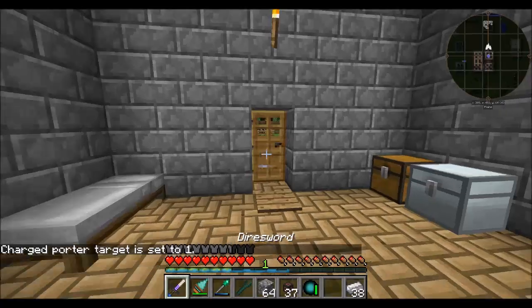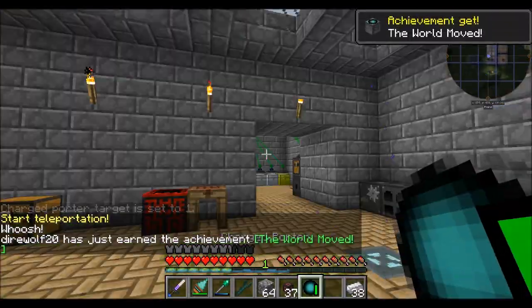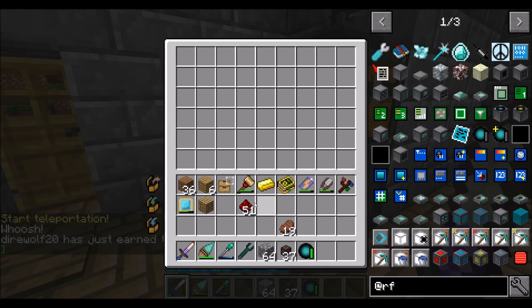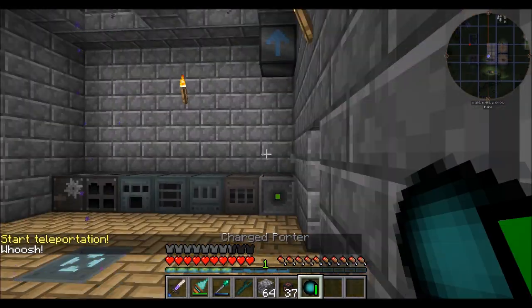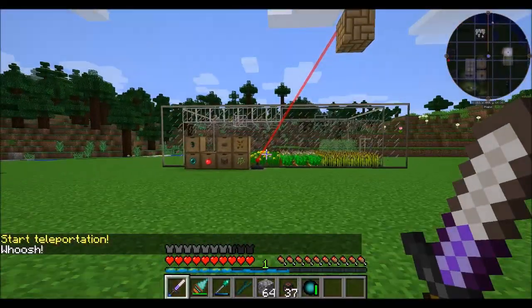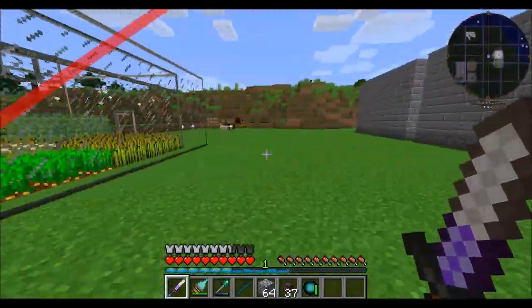Anywhere in the world that I happen to be — even across dimensions — I can simply right-click this charged porter and I teleport home. That's awesome. So I'm out mining, I can just teleport home. I'm exploring a village, I'm anywhere in the world of Minecraft, and I just need to get home with a simple right-click and I'm there. So much I can do now because I'm starting to get a backlog and stock of enderpearls and power.